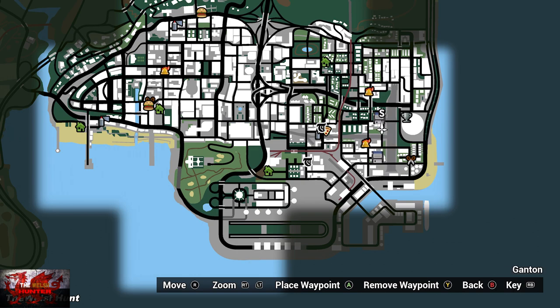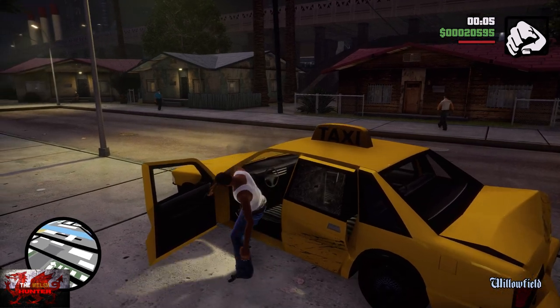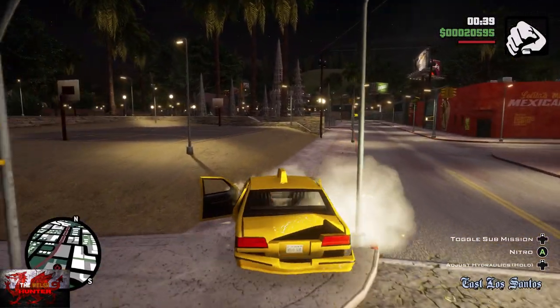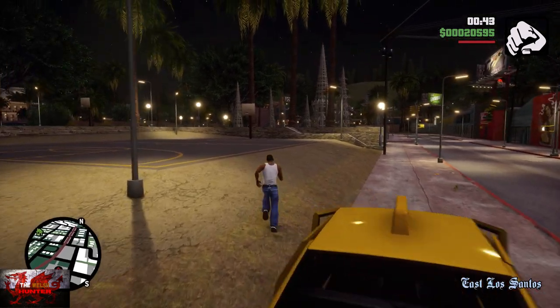We can do this basically at the beginning of the game. Near Sweet's house, just to the north there is a Clucking Bell, and just to the west ever so slightly to the left is a basketball court — that is where we're going to head. Please ignore the state of my taxi; I've been doing some pretty pedestrian driving.